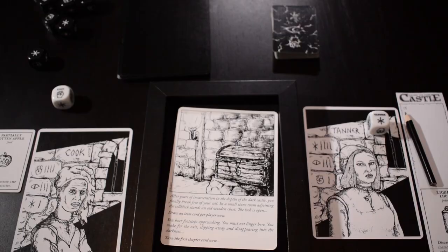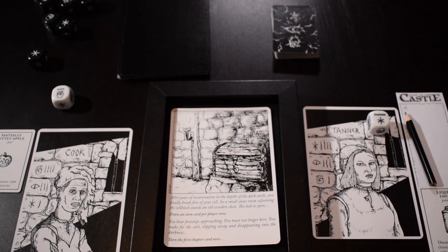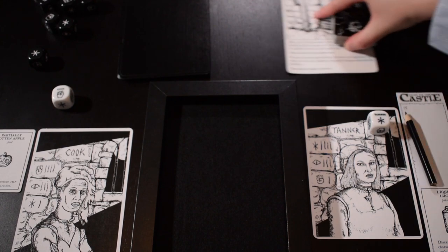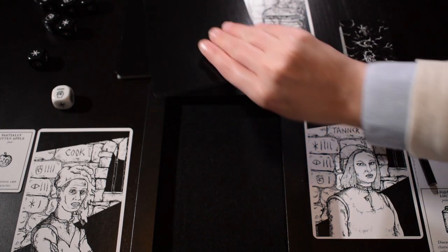We can swap these items as long as we're not in combat. You hear footsteps approaching — you must not linger here. You make for the exit, slipping away and disappearing into the darkness. Turn the first chapter card now. So Lindsay is going to be revealing the first chapter card.